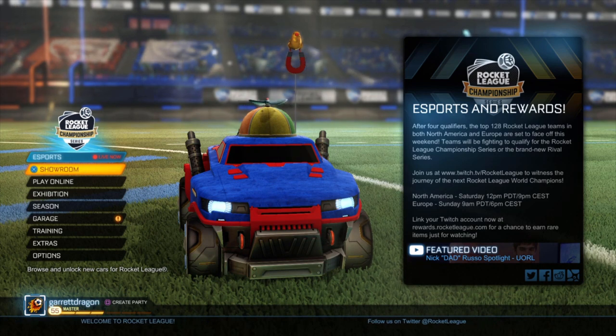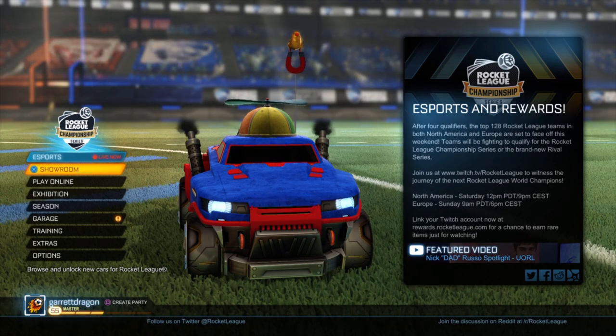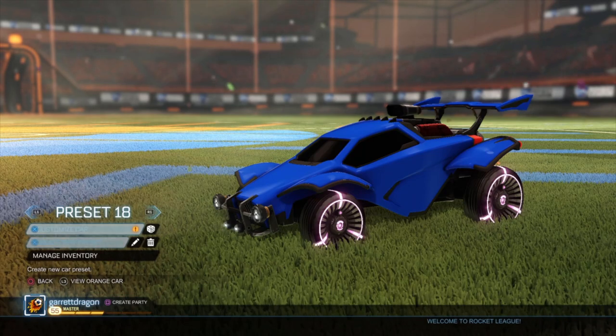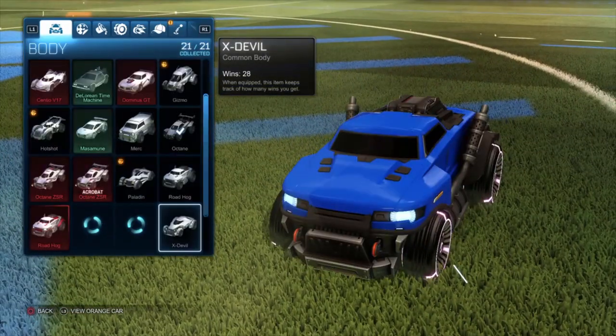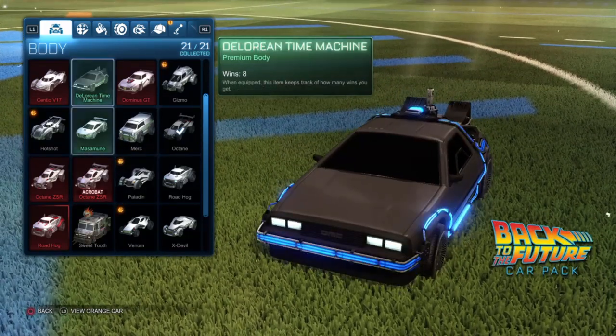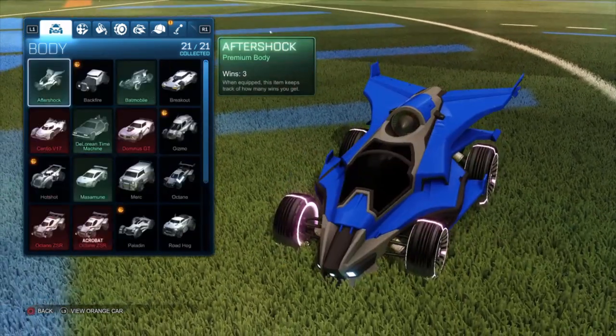This video will not be super long since we ask you guys questions about how this could happen. So I just wanted to customize my car, and I noticed that I'm missing the Dominus and the Takumi. I'm like, okay, where did they go? Is it some glitch or something?